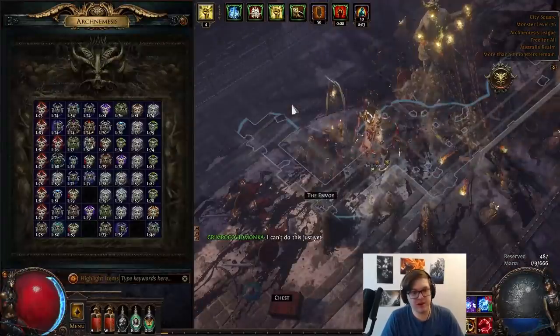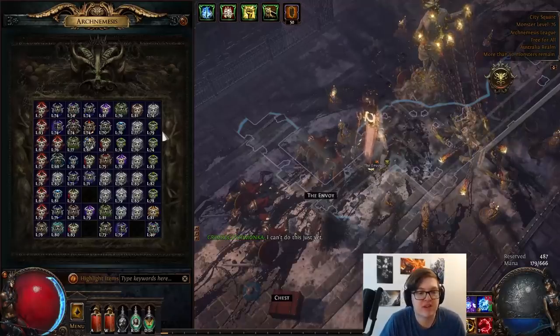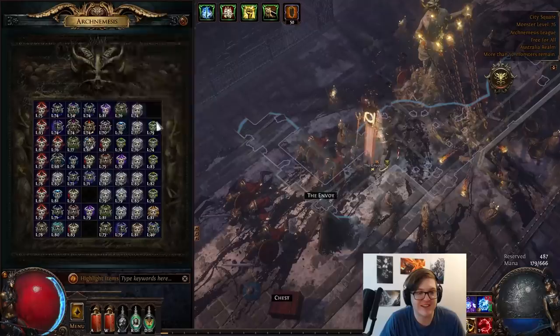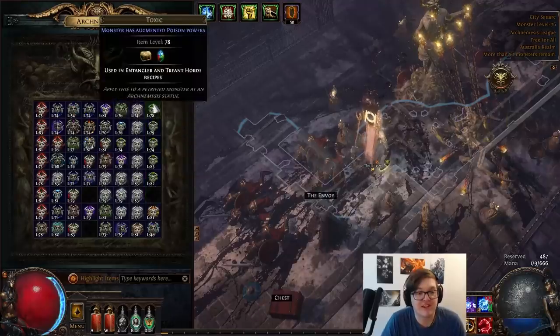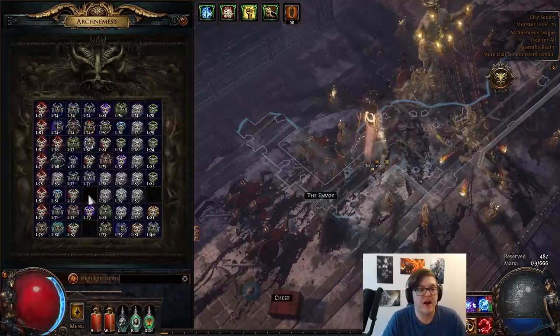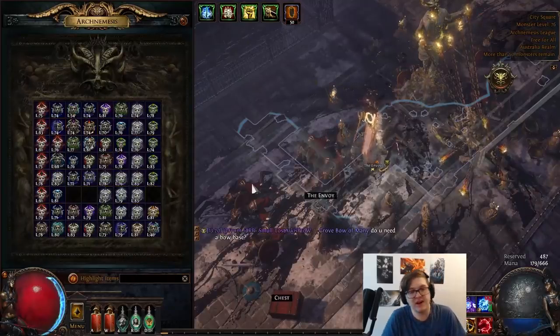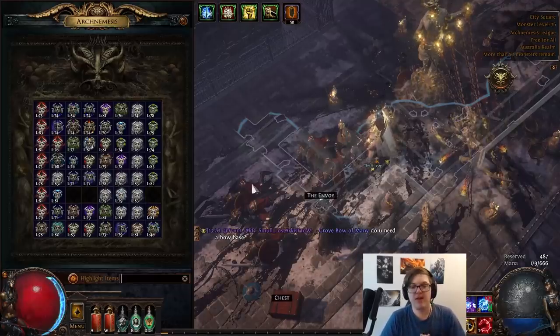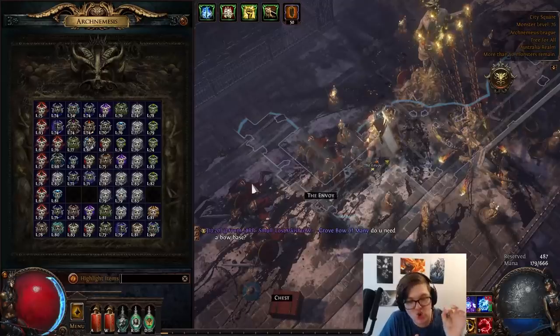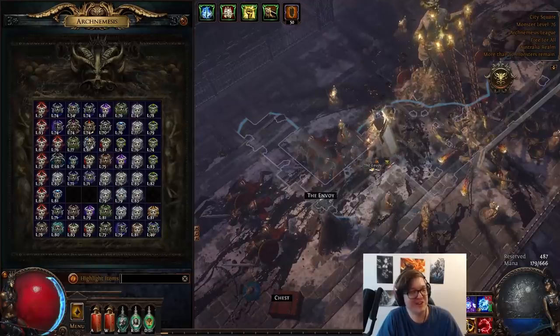The next tip is to organize your inventory in a way that makes sense to you, so you know what piece you're looking for and can skip over pieces you don't need. For example, I've got all my Steel Infused and Toxic set up, so I can see I'm missing just Sentinel for the Treant recipe. You can also search the inventory — if I search Assassin, I can see I have Deadeye but I'm still missing Vampiric, which is my current limiting factor for the Treant combo. Overall, I'm sure we'll further min-max this, but feel free to play with the other components. That's all I got for you in this video — hope you guys enjoyed, and get some exalts in your recipes. Until next time, cheers.